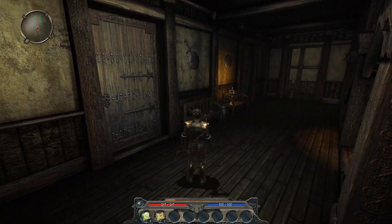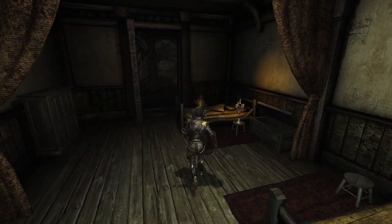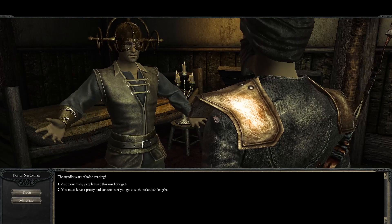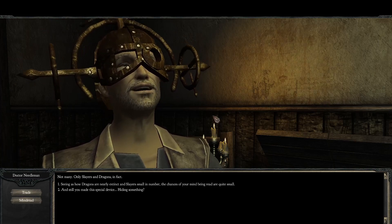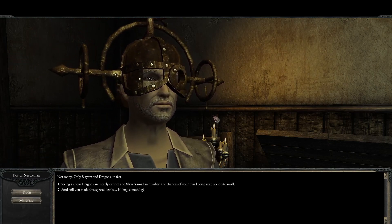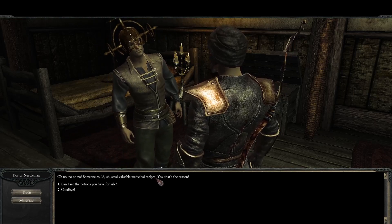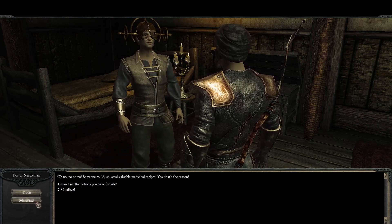Let's see what's up in here. Give me all your money - thank you. Good day young slayer, what can this man of medicine do for you? 'Tell me, why are you wearing that strange copper hat?' 'Simple protection - protection from the insidious art of mind-reading.' 'How many people have this insidious gift?' 'Not many - only slayers and dragons, in fact. Seeing as how dragons are nearly extinct and slayers small in number, the chances of your mind being read are quite small.' 'You never know - better safe than sorry. Do you have something to hide?' 'Someone could steal valuable medicinal recipes - yes, that's the reason.' First mind-read him just to lower his prices.